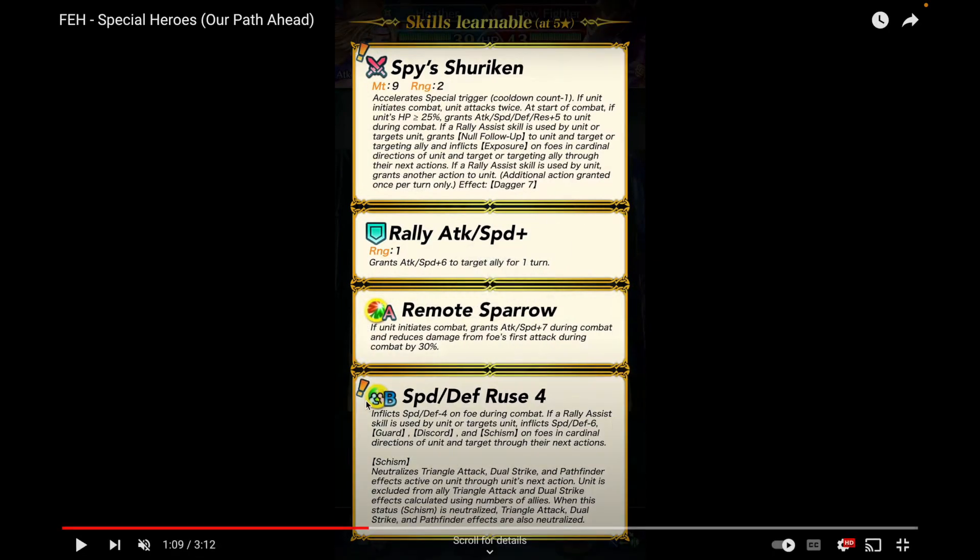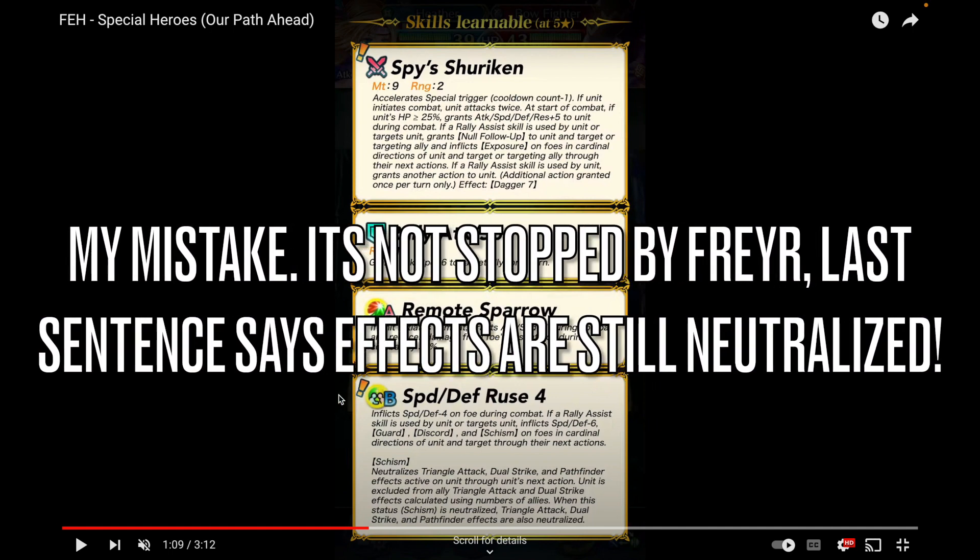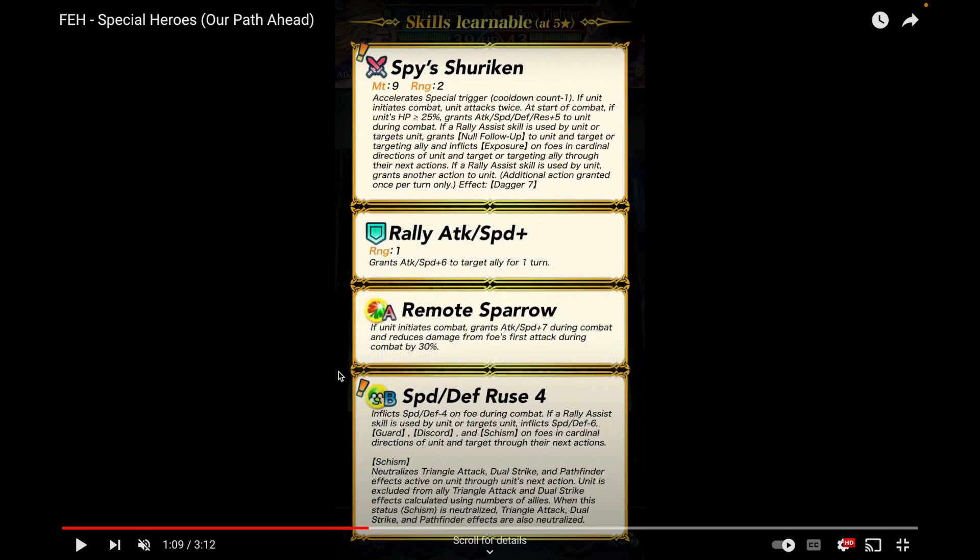Schism is a really cool effect — as you can see it neutralizes triangle attack, dual strike, and pathfinder effects through the target's next action. This is really cool because we just had ploys as direct counters to things like bonus doubler. It's nice to see them pump out more skills that directly counter things. The only problem is it's still stopped by Freyr — if he's on the team in Aether Raids, he can just cleanse the Schism effect. But when he's not there, this can be really good because triangle attack, dual strike, and pathfinder effects are very common right now.